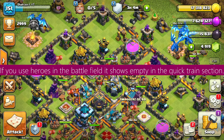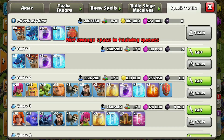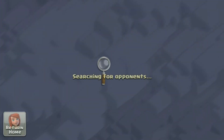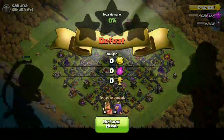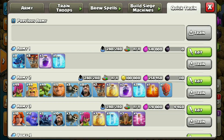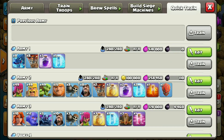Tip 4: If you use heroes in the battlefield it shows empty in the quick train section. Let me show an example. As you can see, we have dropped the heroes and if we go to the quick train section, you can see it shows empty. You can use this simple trick to shock your friends.